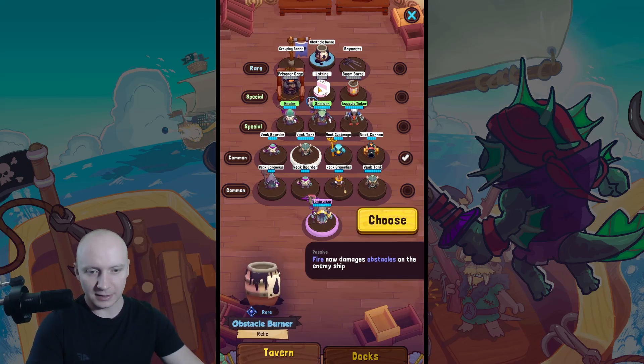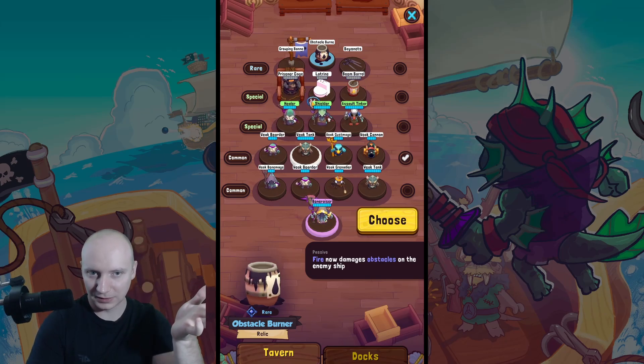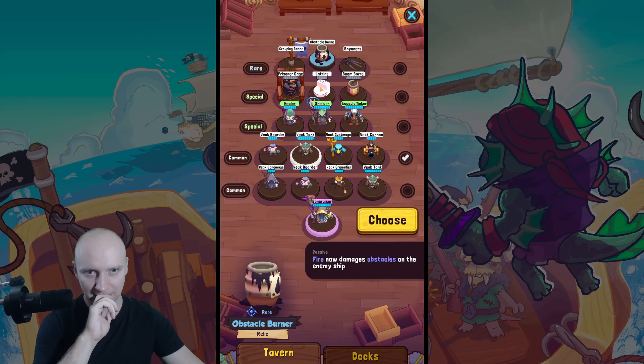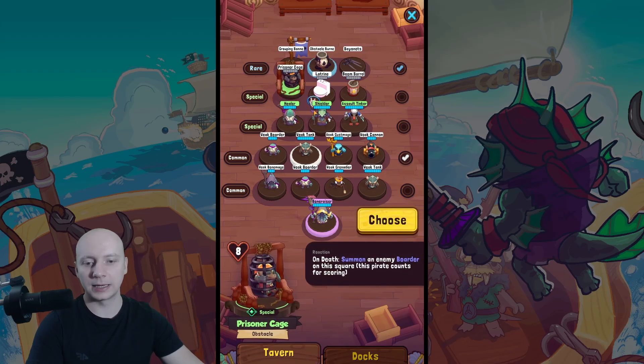Fire now damages obstacles on the enemy ship - that's actually cool, I wish I could get that but I don't have any. Fire starter bayonets: all allied mosquitoes get plus one damage to melee attacks - I don't want that. All of that is bad, I will choose that and hope in the second day I have fire starting.